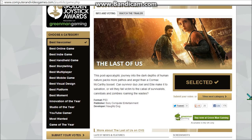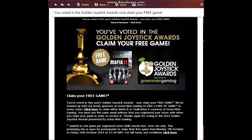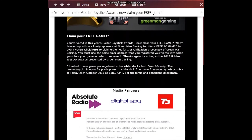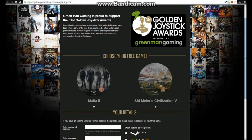Once you've voted for everything, submit your votes. You have to log in — you can log in with Facebook — and you'll need to make a username. Once you've done all that, you'll get an email which will link you to a page where you get to choose which game you want: Mafia 2 or Civilization 5.